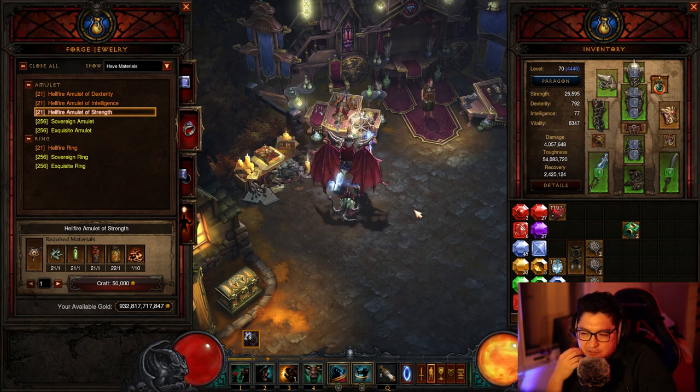Hey guys, how's it going? Season 28 is almost upon us. I want to talk to you today about offer material number 18 in the Altar of Rites, which is going to be the Ancient Hellfire Amulet.